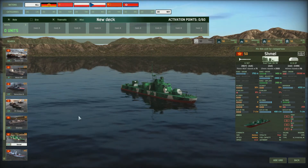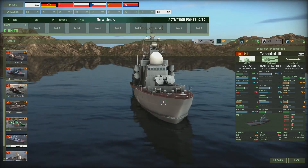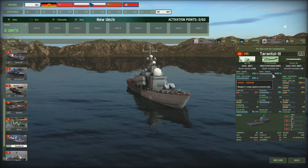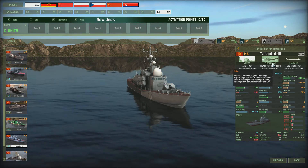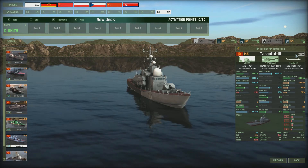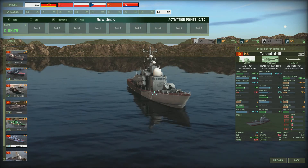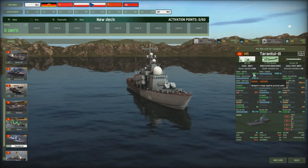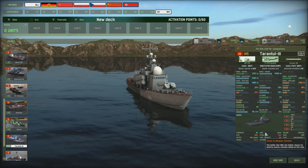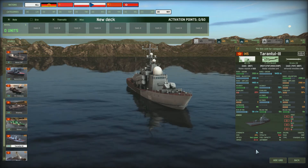Next we've got the Tarantul 3 — or 'Tarantula' as I'll call it. It's got four of the really powerful Moskit missiles, some Strela missiles for shooting at aircraft and helicopters, and an AK-176 gun for shooting at ground units, other ships, helicopters, and airplanes. It's also got a good CIWS. It's coastal so it can't go up rivers — more of a support vessel for other ships — but it looks like a good one.